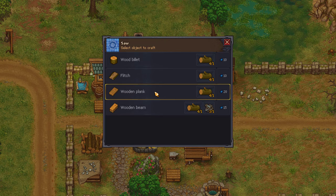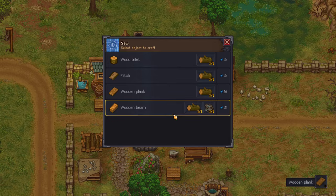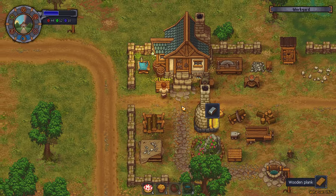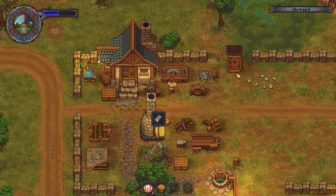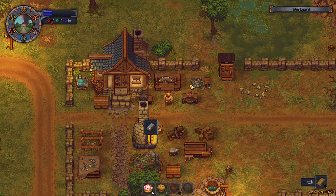Six boards, right? Give me some boards. Six boards is fine. Now all the nails, all the simples, all the complexes. And we need flitch, right? That's groovy. And then we'll just make a bucket ton of flitch with our last two. Here's some flitch. Groovy.